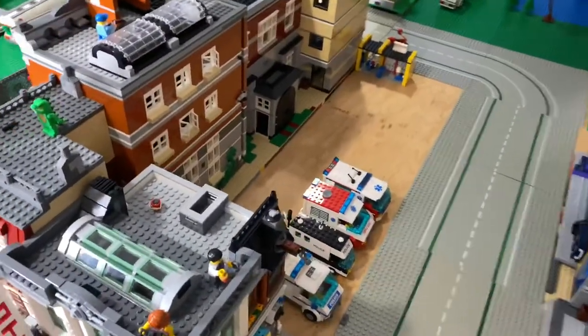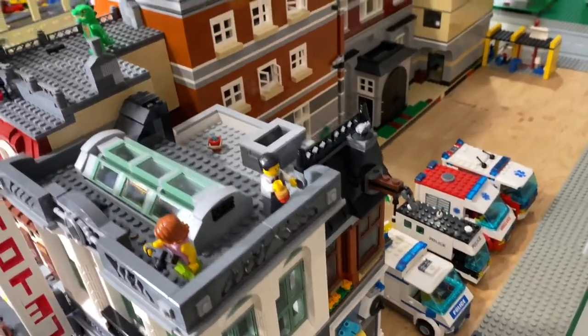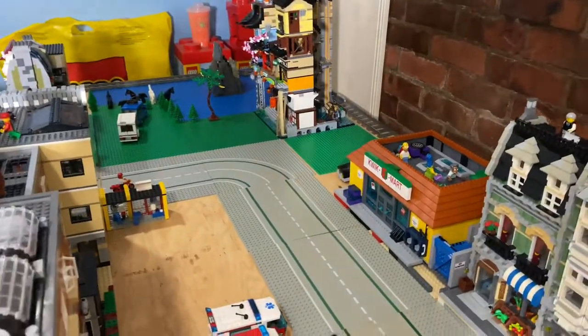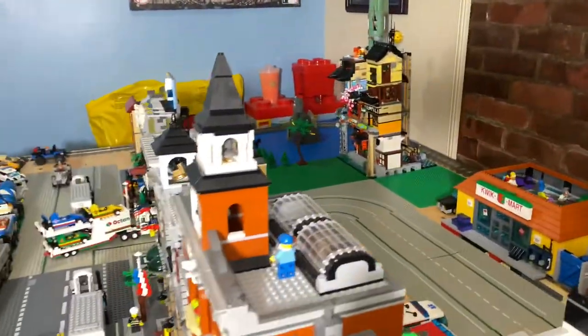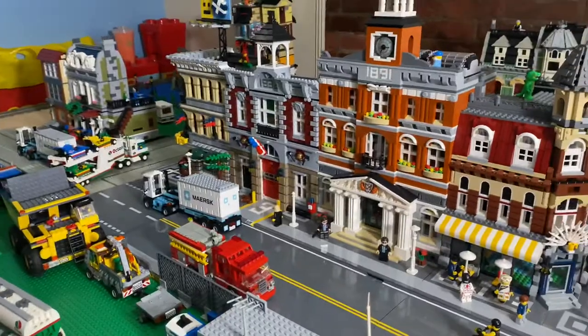Then back behind town hall, I just kind of cleaned up the emergency vehicles a little bit that were randomly over there. So I got room for three more modulars behind that, a fourth one if I take out that base plate, and then a fifth one if I take out Ninjago City, which I don't know what to do with yet. I got my downtown diner in, so I want to build that next — I think I'm going to figure out where to squeeze that.